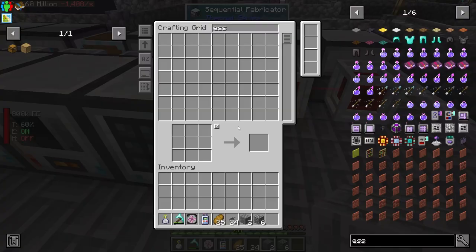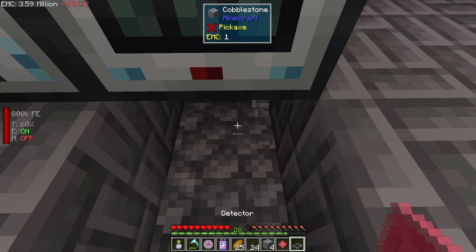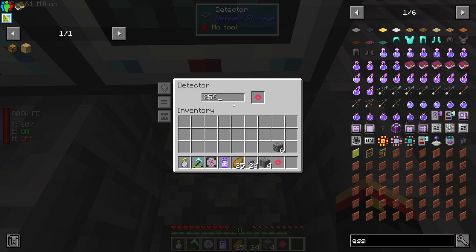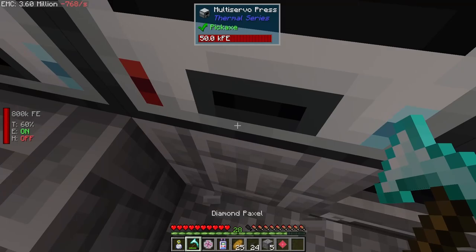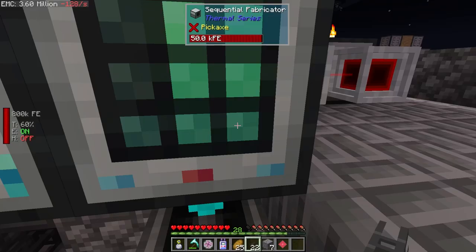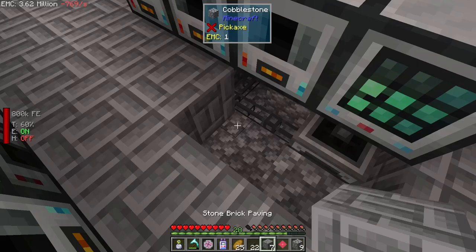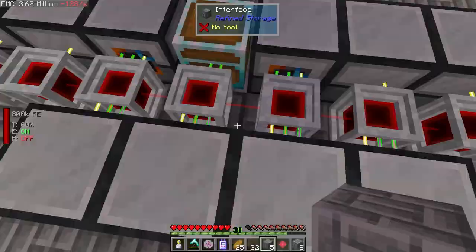So let's get a detector. That took longer than I expected. And we'll get one of these essences. We'll break into the floor here. And it is not hooked up to the system, so we need to fix that. Where is the system? Here it is. So let's just make the cable go down there. You can see that it is now telling this guy to build stuff.